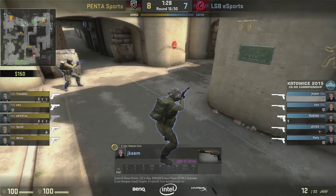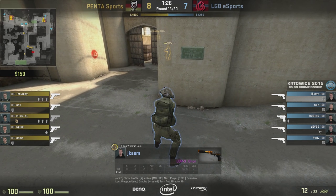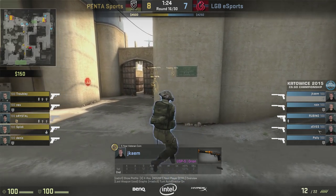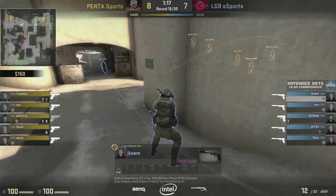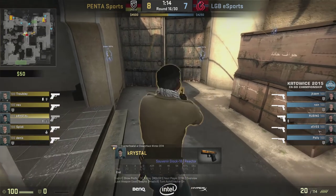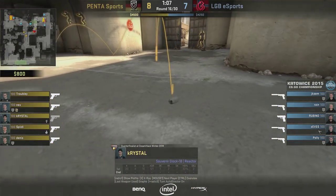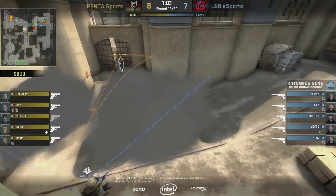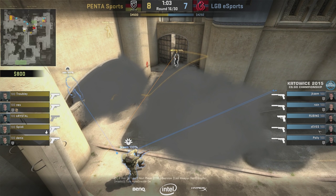The next thing we'll see are some really interesting smokes from Penta — a cool strategy that is sort of like a split A with a mid-to-A approach. We see LGB at middle with two players watching it from both sides — a great surround. They'll also get some good intel here. Jcom will be able to watch up, see if players go to Xbox or up on short, and figure out what Penta is doing so they can rotate their players.